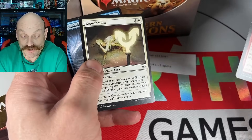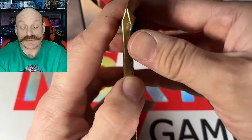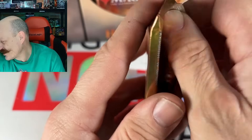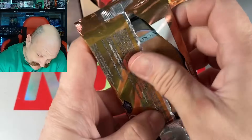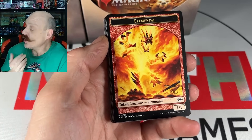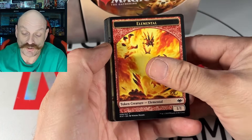Reprobation? The Bident's coming for you. Look out — it's a Trident, really. You're right. Foil and non-foil elemental tokens. How about a good hit? That's an Endling, isn't it? How about a good hit? Yeah! That's like 50 cents.